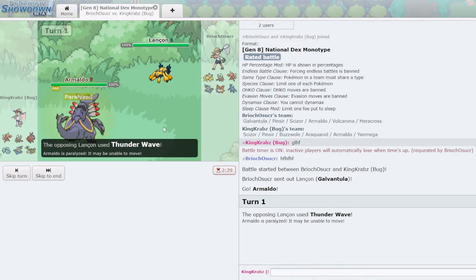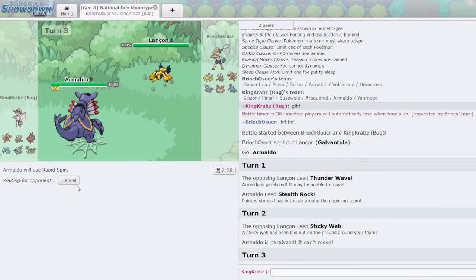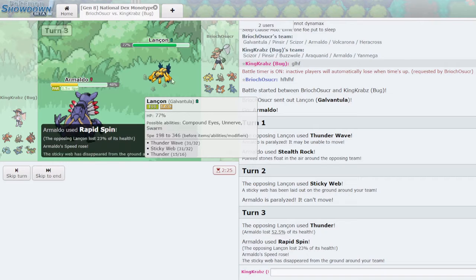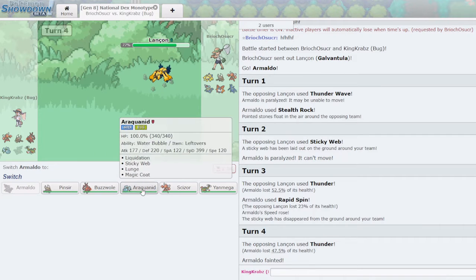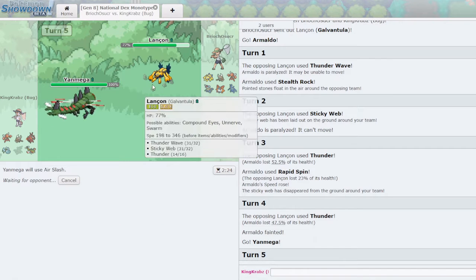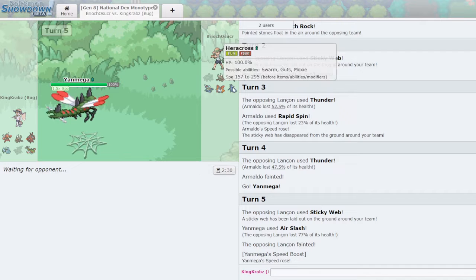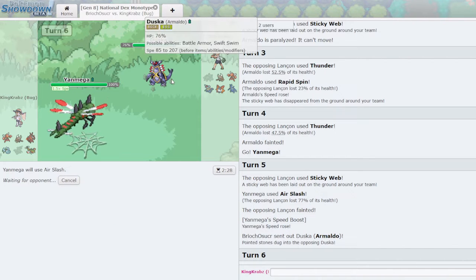They use Thunder Wave — I'm glad I didn't click Rapid Spin. I'll try Toxic — I'm not the most specially defensive so I will take a lot of damage from Thunder, so it's probably better to just clear the hazards. That's a surprising 23% damage. There's not much that outspeeds right away — I think I value Yanmega later in the game. But if I bring out Yanmega now they might go for Sticky Webs expecting me to Protect turn one, which lets me get the KO. It won't necessarily sweep but starts a powerful offensive assault.